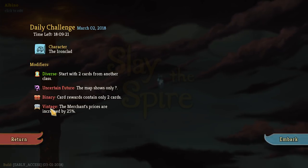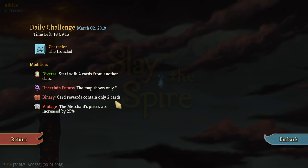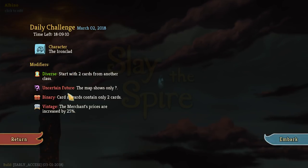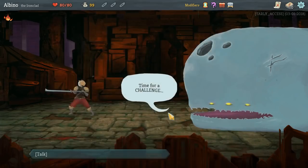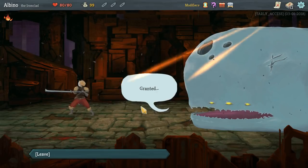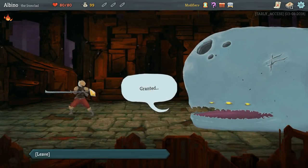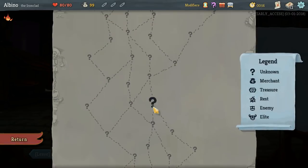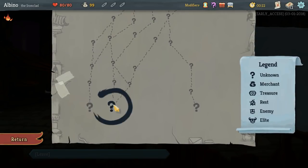Vintage — the merchant's prices are increased by 25%. Why are these all harder? Start with two cards from another class is not much of a benefit — I can't even think of what Silent card I would want on the Ironclad. You gave me two Bouncing Flasks? There's no way we can make a Poison deck with this. This is what the map looks like — if you can't see anything. You can assume the first thing is always going to be an encounter.